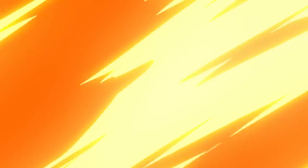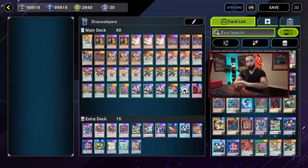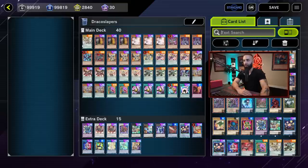This is the deck list and I'm going to explain everything inside and out. There are two ways to play the deck: one with a full lock — an Amorphage Sloth, Amorphage Lecari lock where you cannot play the game of Yu-Gi-Oh — and the other style I'll show you as well. In later videos I'll explain how to play through interruptions, how to play through boards, and how to obliterate Kashtira.